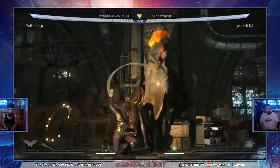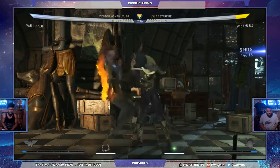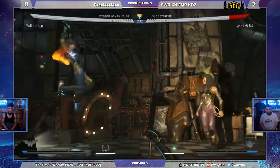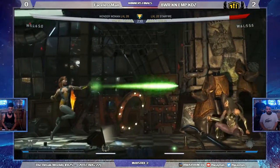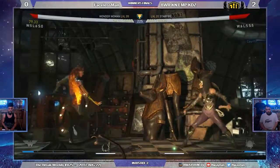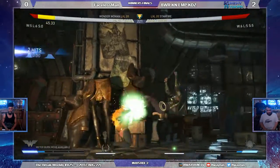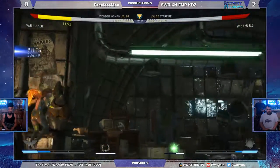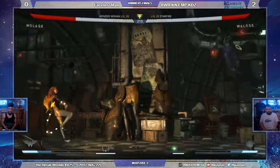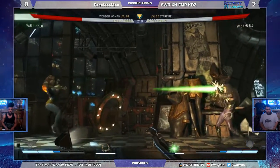We're going right back in. We like the stage, we like the colors, we like the momentum. Forward three too far, but Wonder Woman too far to punish — or picks the wrong punish, one of those two. That time the forward three does get the balance into combo. Now Starfire back on the zoning — bracers are powered up, but not anymore.